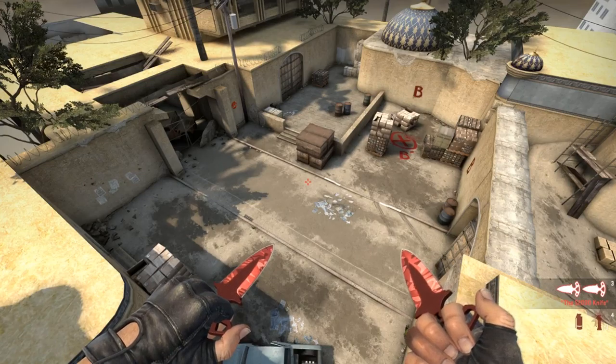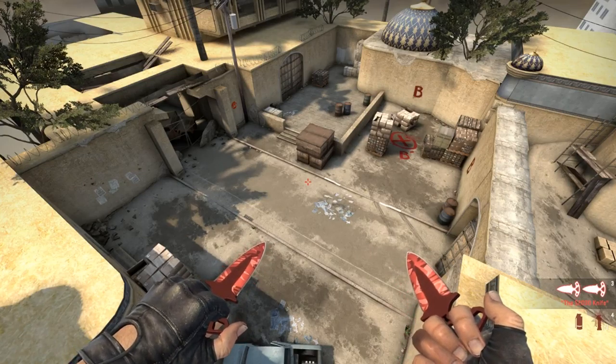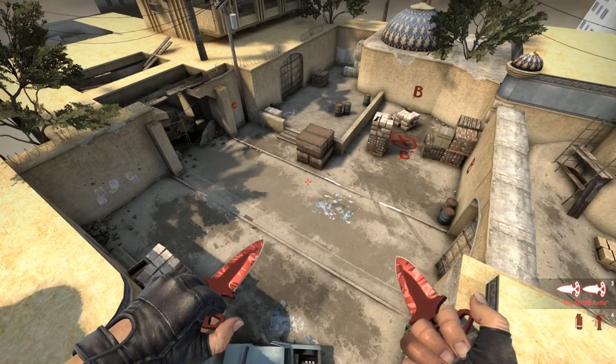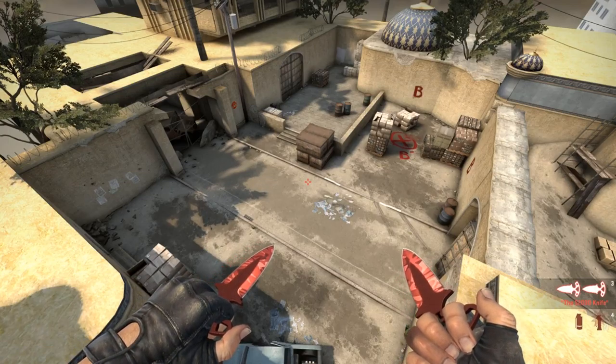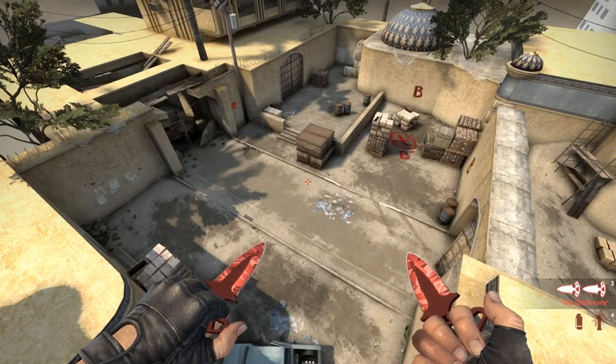I would never hit B solo through tunnels. I will always try to go mid to B, so the CT side has to cover two angles. If you're not in that option, these two or three smokes will be very useful.